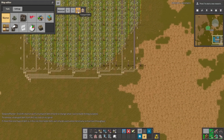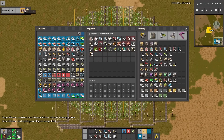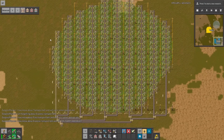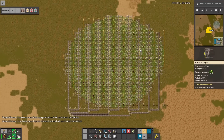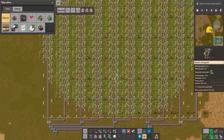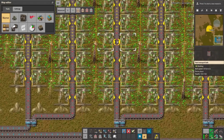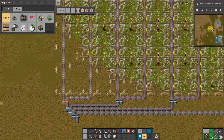Now we can change the belts. It works in a way that you can use different types of belts at the same time, and it will use only the best type of belt for the need. For example, at the top we use only yellow belts, in the middle we use red ones, and at the very bottom we use only blues. We can of course remove old belts to use only the ones we own.